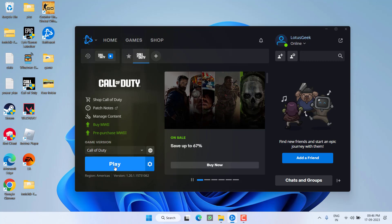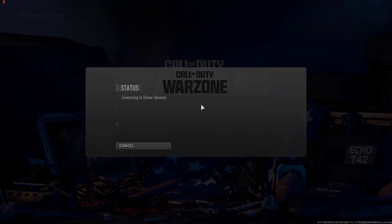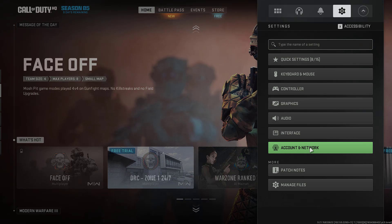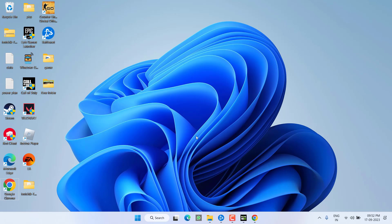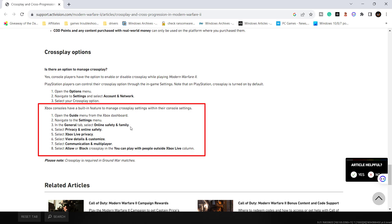If all methods fail, click Play to open Modern Warfare 2 and wait for the game to launch. In the settings menu, under Account and Internet, you will find the Cross Play option — turn it on. Make sure Cross Play is enabled to fix the fail to start matchmaking issue. Xbox console users can also turn Cross Play on or off directly from the Xbox console. Open the guide from the Xbox dashboard, then select Settings and the General tab.